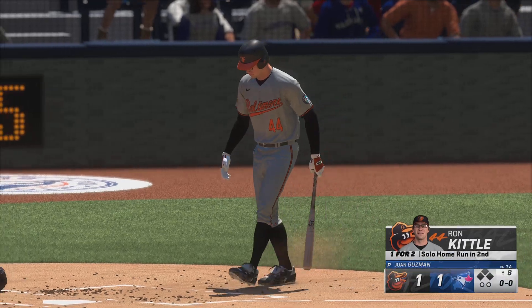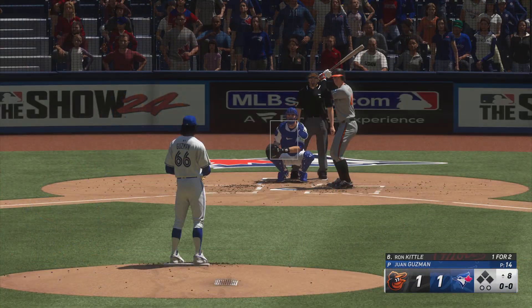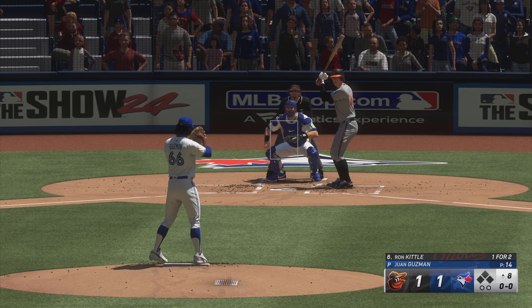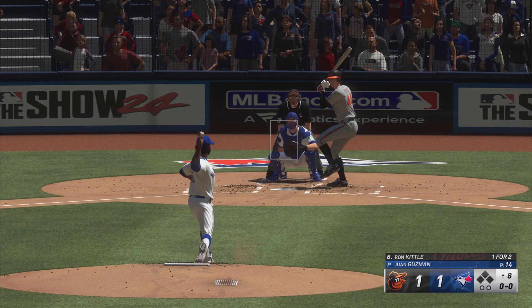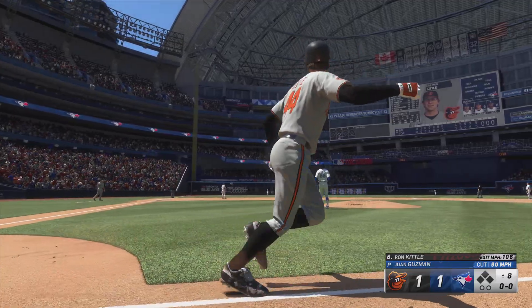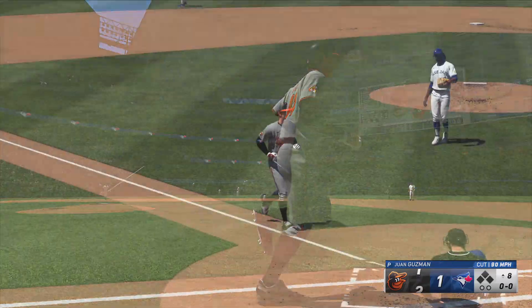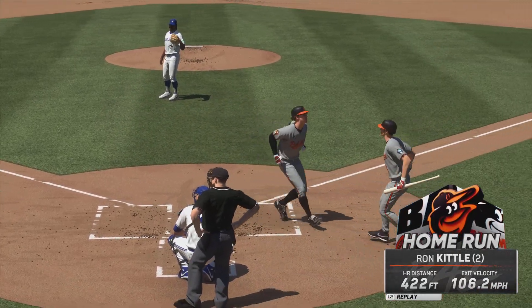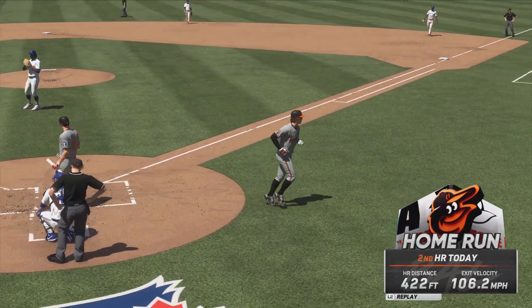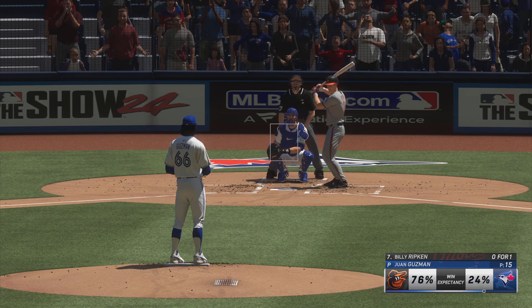Back now in Toronto, new inning getting started — the DH number 44. The pitch — this one belted, deep left field, on its way, and it's gone! A massive home run. His second home run of the game and the Orioles jump out in front. It's 2-1.